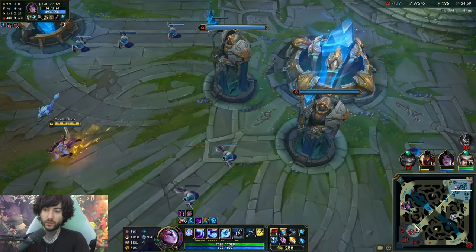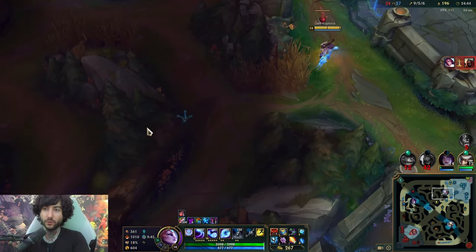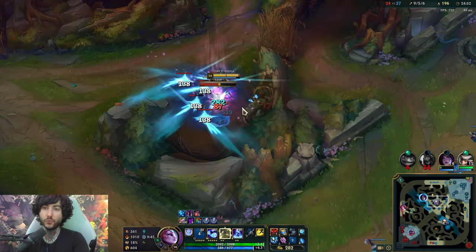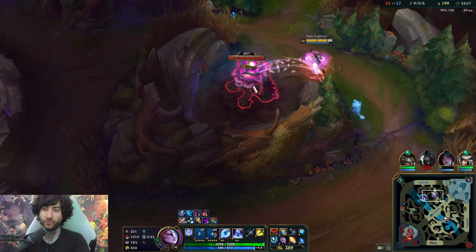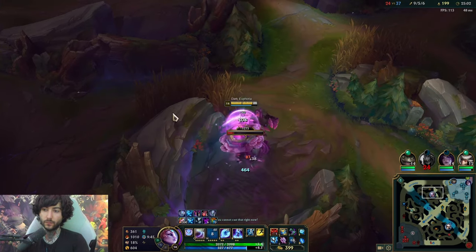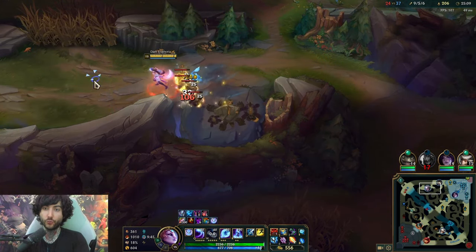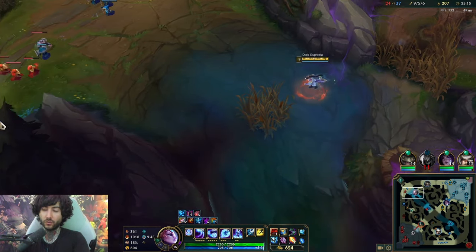The enemy is getting a bit strong, which is a concern we have to focus on — though I'm quite good at killing fed targets. It could still be an issue later on, but you never really stop farming. You slow down on your farm depending on the situation, but you're never really going to stop farming entirely. Not having heal cut is a problem when trying to kill Fiora. Diana has really insane AP ratios, so you're always going to be able to one-shot people very easily.